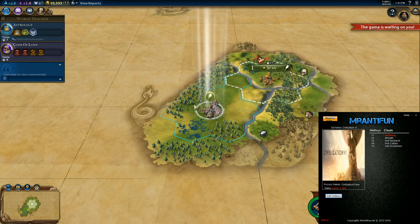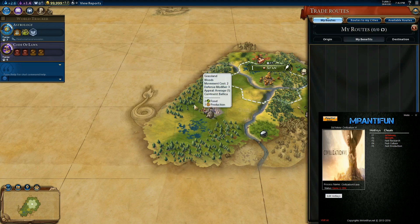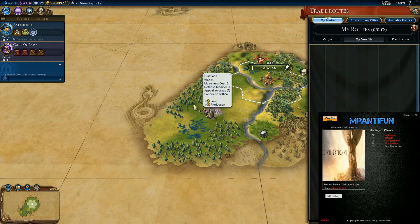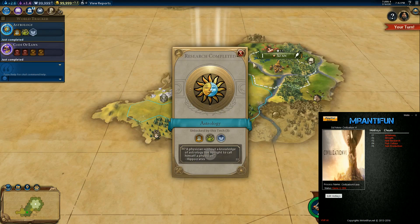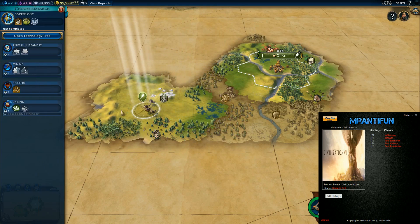Let me go ahead and turn them all on — why not? Cheat activated. Let's turn this one on — cheat activated. Let's turn this one on — cheat activated. And let's turn this one on — cheat activated. And again, this is a multiplayer game. So let's go ahead into my next turn. You see I had seven turns left on Astrology and six left on Code of Laws — and now Astrology is completed, Code of Laws is completed, and I can go into my next research.